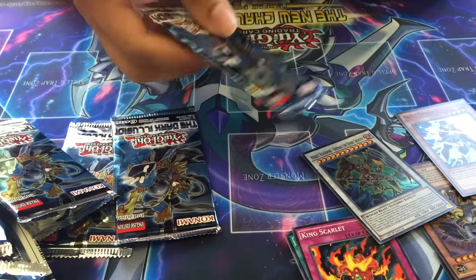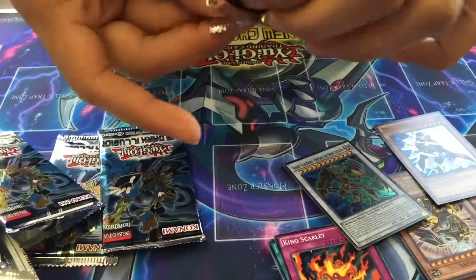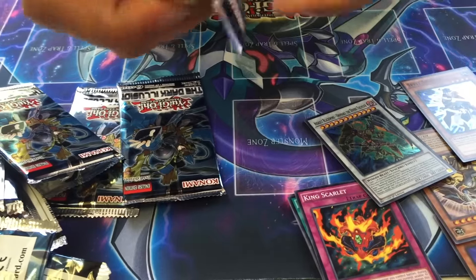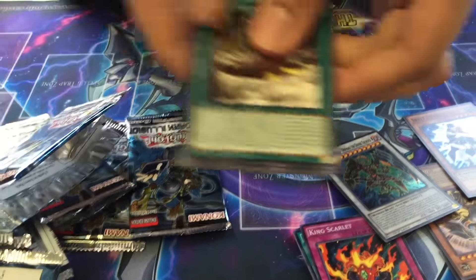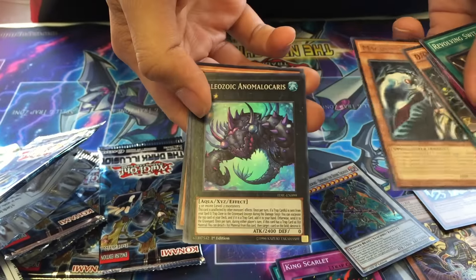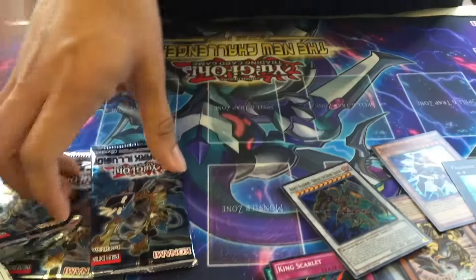Pretty high level, yeah. I'm hoping it's from the bottom. Why do you do that? Magical something — oh my gosh. Paleozoic Ammonokeras. Two packs left — oh my gosh. It's a crossover.